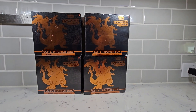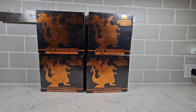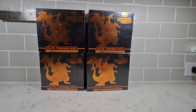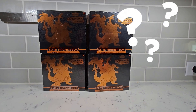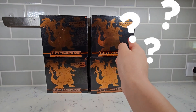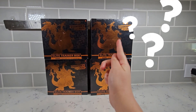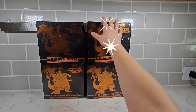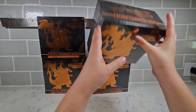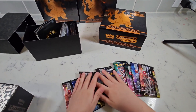Welcome to Ham and Cheese! Today we're gonna open the Champion's Path Elite Trainer Box. If we reach a thousand subscribers, we're gonna give one away. I wonder which one I should pick — eeny meeny miny mo, catch a tiger by the toe. Let's get right into it.